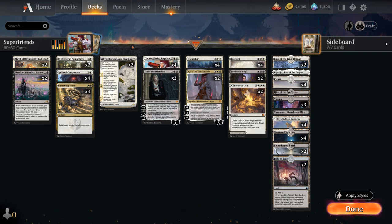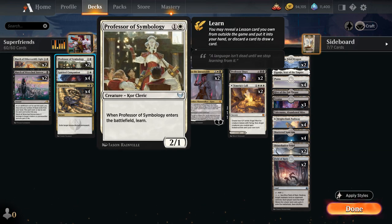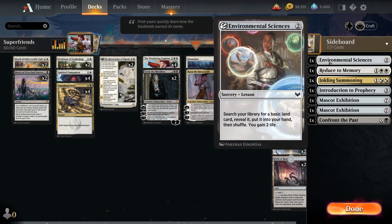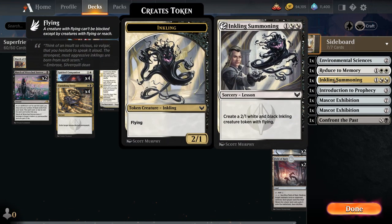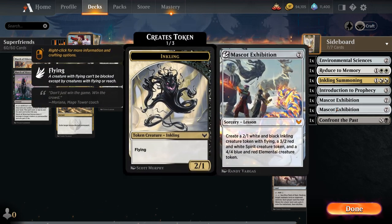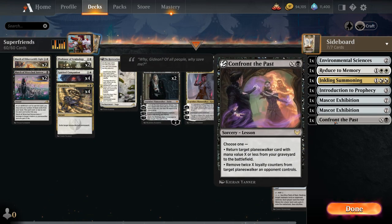We also have some early blockers with the full playset of Spirited Companion, a 1-1 that draws a card when it enters, and two copies of Professor of Symbology, a 2-1 that lets us learn when it enters. We've got a seven-card sideboard in best-of-one with Environmental Sciences to find a land, Reduce to Memory as removal, Inkling Summoning to make a 2-1 flyer, Introduction to Prophecy for card draw, double Mascot Exhibition as a potential win condition, and Confront the Past to deal with opposing planeswalkers or potentially get a planeswalker back from our graveyard.